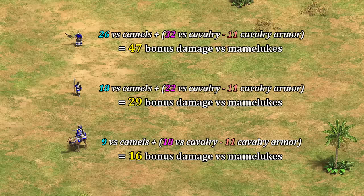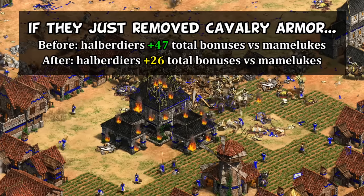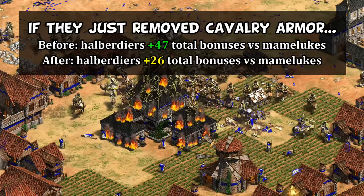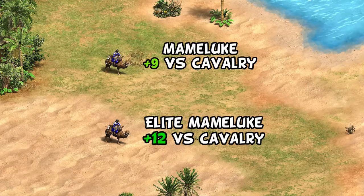This is how things stood for a long time, though admittedly it was a little janky, and as the capacity for more armor types was added, eventually the idea was floated to remove the Mameluke cavalry armor. Of course, if they just took it away outright, that would have massive balance implications where Mamelukes would suddenly take significantly less damage. So in order to keep balance exactly the same, what they did was look at every individual unit dealing more than 11 anti-cavalry bonus damage — so that some was getting through — and just gave them that leftover amount as a new anti-Mameluke bonus, effectively keeping everything the same in practice while removing the Mamelukes' odd cavalry armor behind the scenes.